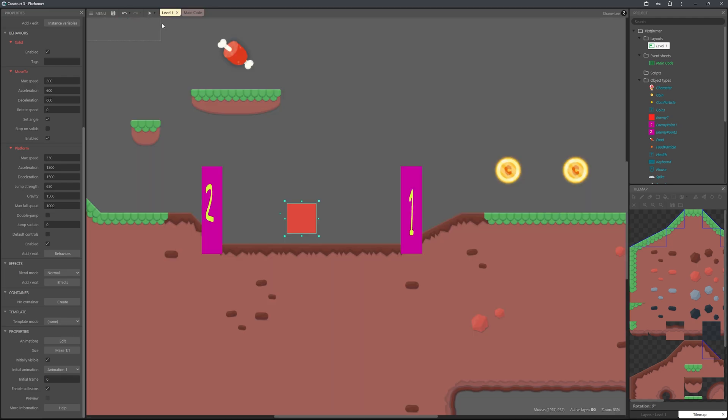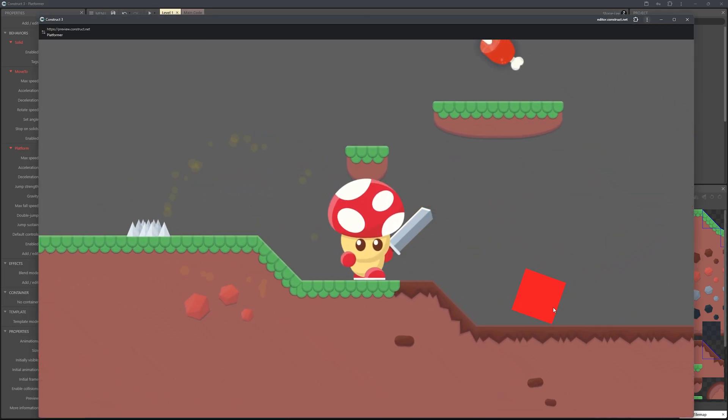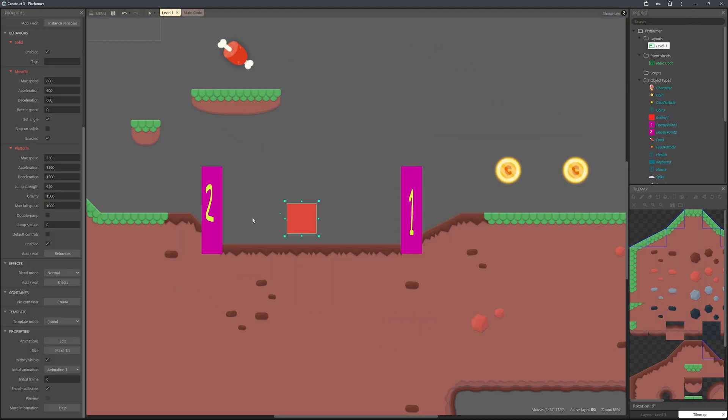Let's test it. The enemy is now moving back and forth. One thing we need to do is head to the Move To behavior properties and disable Set Angle. You can also adjust the speed and acceleration here to make the enemy faster or slower.